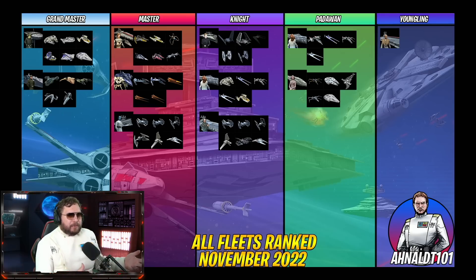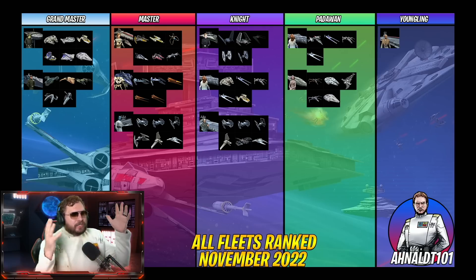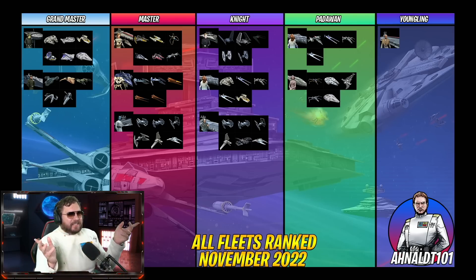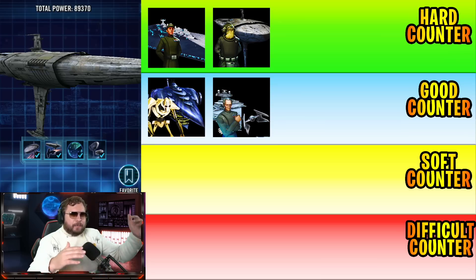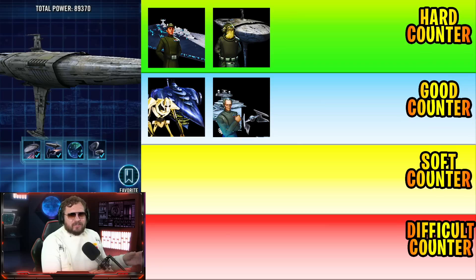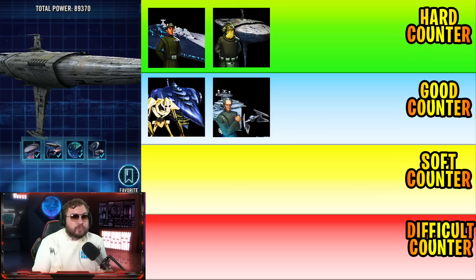Let's add an extra layer of complexity and talk about common ways of countering these fleets — usually the larger question. With only about seven capital ship leads, there's not a lot of debate on rankings. For more details on exact compositions and lineups, search the fleet name plus 'counter' on YouTube. This is more of an overview to point you in the right direction.